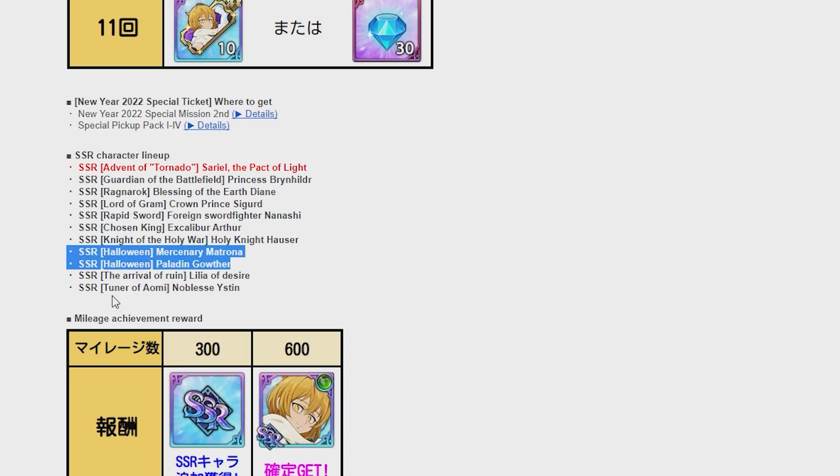This is not Halloween time — currently we're in January. They did bring them out, which is nice bait. We also have Lily of Desire, the newest Easton, Hauser, Excalibur Arthur, Nanashi on this banner as well. You have Sigurd, Brunhild, and Riding Rock Deanne. This is a very spicy banner for people who've skipped banners with Brunhild or Sigurd. Then you have the two Halloween units, Excalibur Arthur to build that team up, Riding Rock Deanne, and the main unit. That's a very spicy banner.